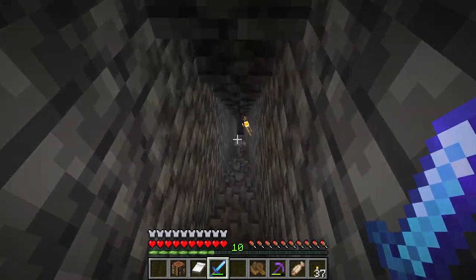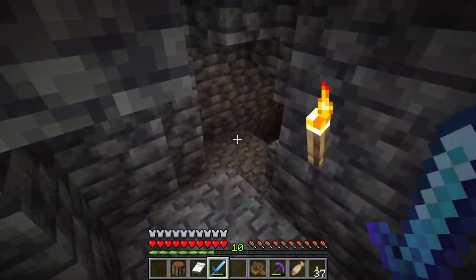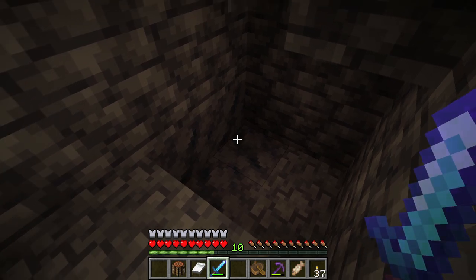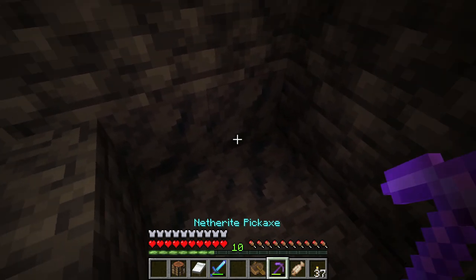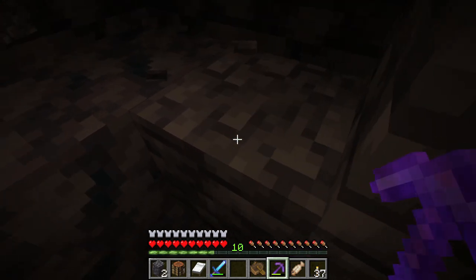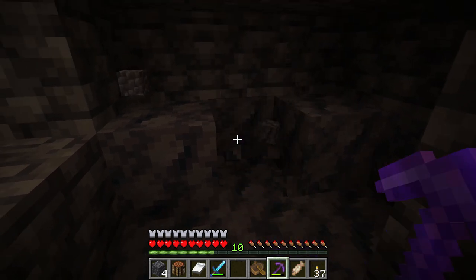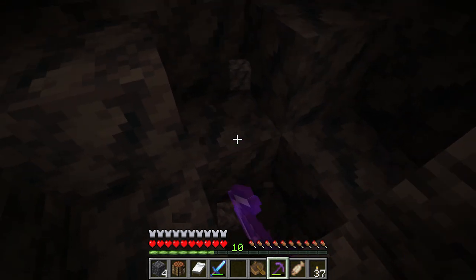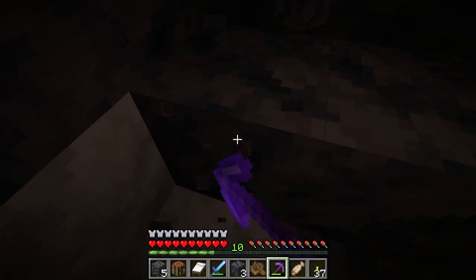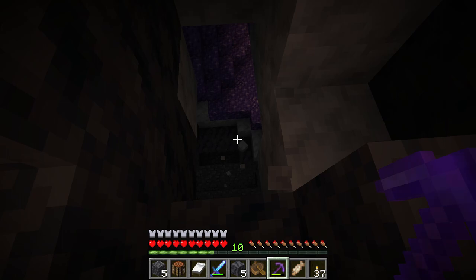I'm just going to head right down there, right through this tuff here. Come right down here and look at that — that is smooth basalt. Let's just dig around here a little bit and see where it goes. It looks like... there's the calcite. We're going to dig in here. We might even use some calcite.